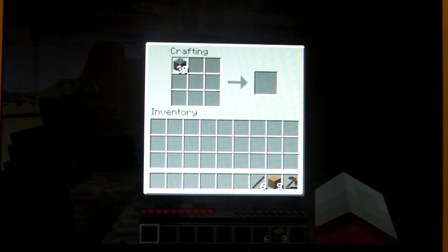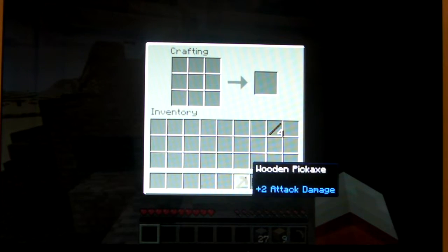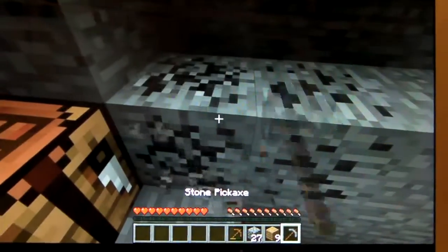Let's make a stone pick, because it mines coal quicker — even though you can mine coal with a wood pick and still get the drop. The stone pick just mines it way quicker.